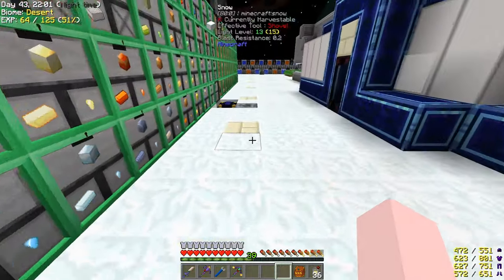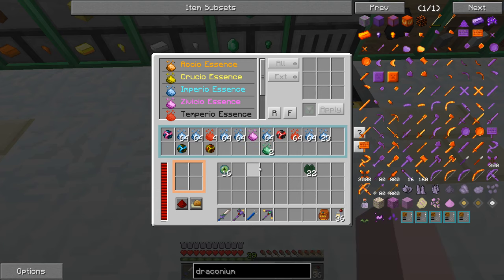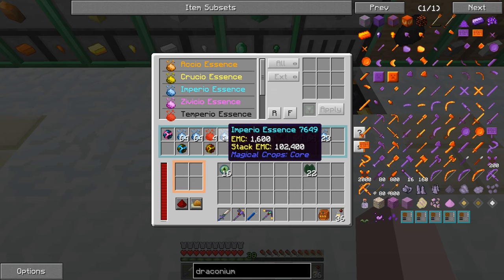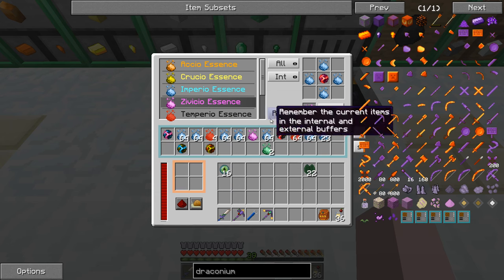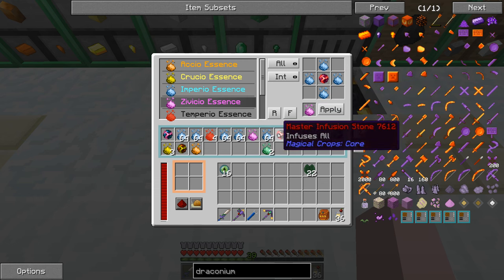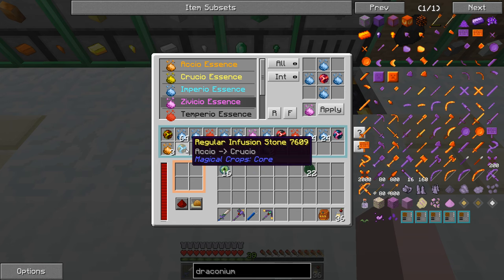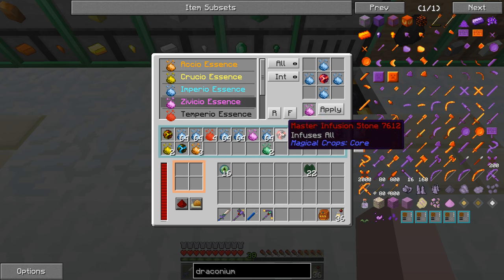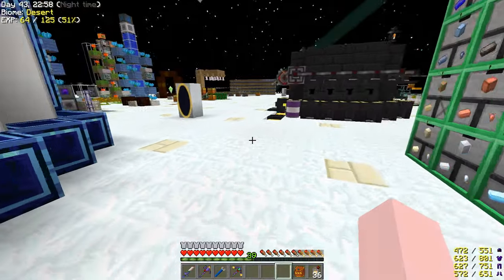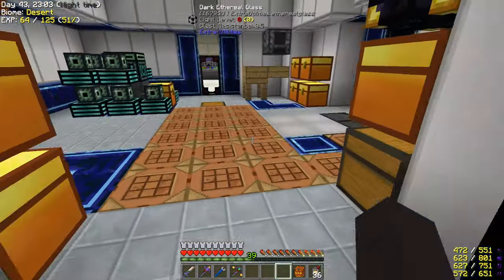I did set up a thing over here, like many of you suggested, to auto-craft. Why is it not auto-crafting this stuff right now? It has power. It should be taking the blue stuff here and turning it into... where's my extreme fusion stone? I'll probably just replace them all with a master later and get them all doing temperio essence. The master stone can work with all of the above.